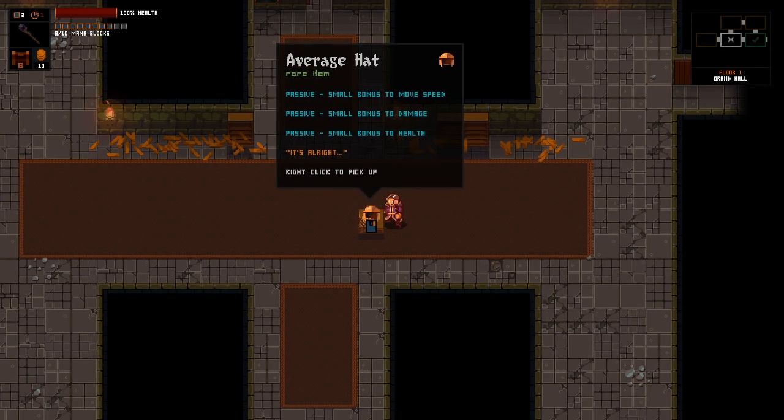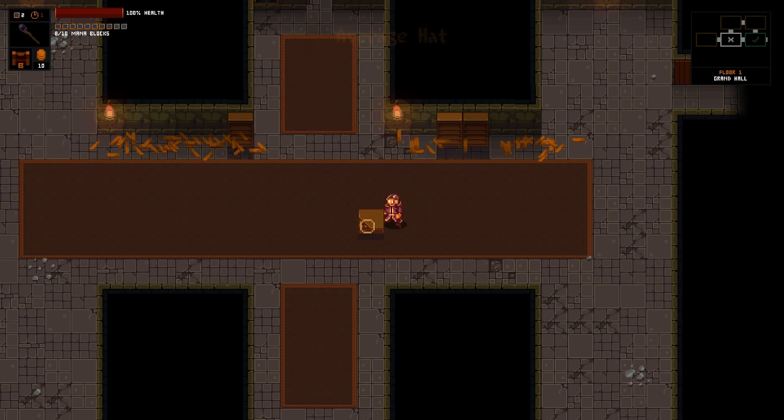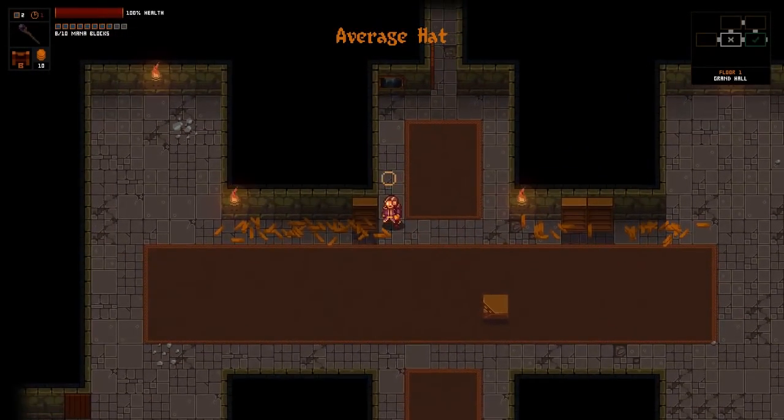Average hat - passive. Small bonus move speed, damage, health. It's alright. Sure. Alright, so we've got an average hat on.